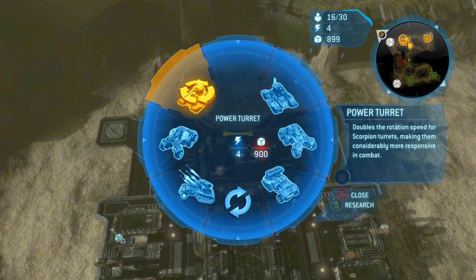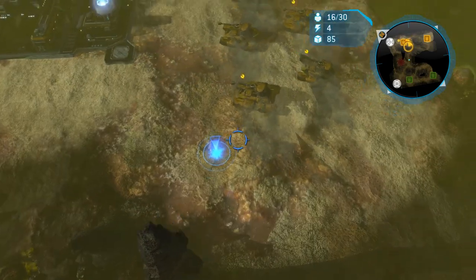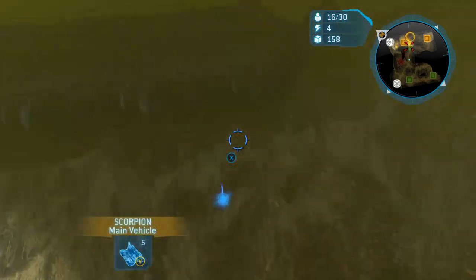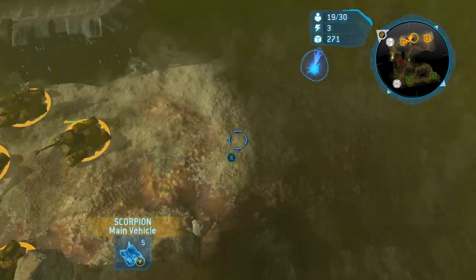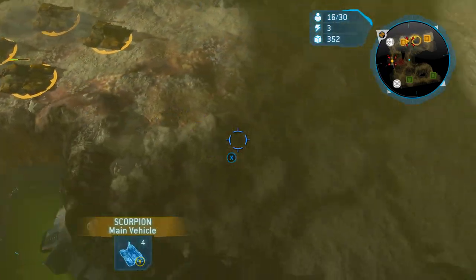Power turret coming up. I'm going to pull back and wait for the moment to strike. He's going to push in and try to get something going, so I'm going to destroy that reactor and queue up another tank using the money from that. I'm at four tanks — I believe he has six right now.